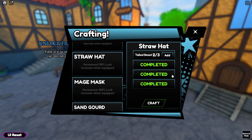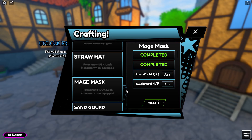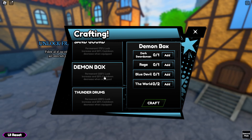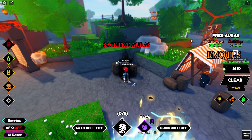Back at the crafting station — I'm close to Straw Hat, I just need one more Tail Beast. Also close to finishing Mage Mask: I need one World and one more Awakened. For the Demon Box, I can already fill in Dark Swordsman. For Thunder Drums though, I'm nowhere near — I still need Rose, Desert King, a World, and three Dark Swordsmen.